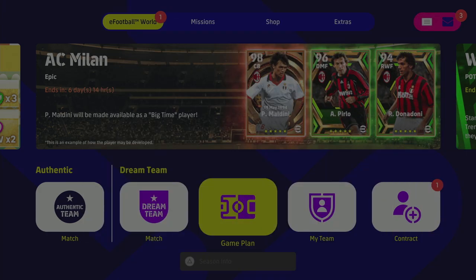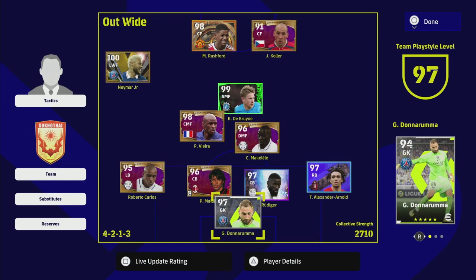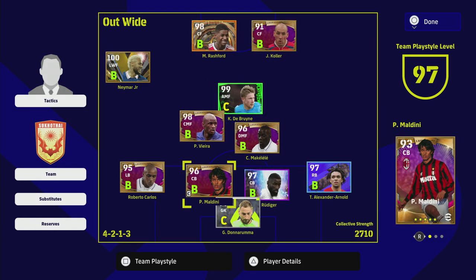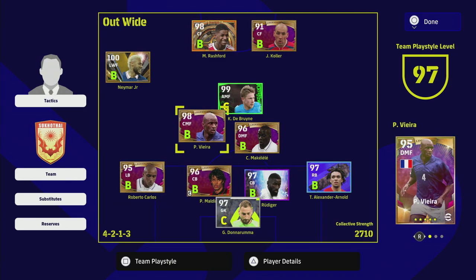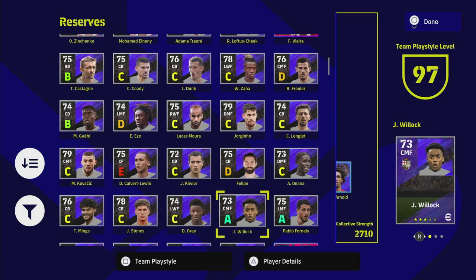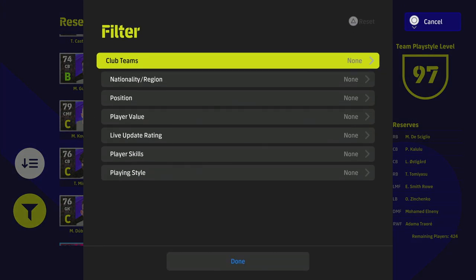Since the live update is going to last two weeks, it's even more important to get your squad right. If you go into your game plan, you'll see De Bruyne is down, and the rest of the squad is fairly okay. Trent, Rüdiger, Neymar, Rashford, and the legends and special players are going to be locked on B. The rest of the players will have a mix of A's, B's, and C's, so we need to figure out which players we want.